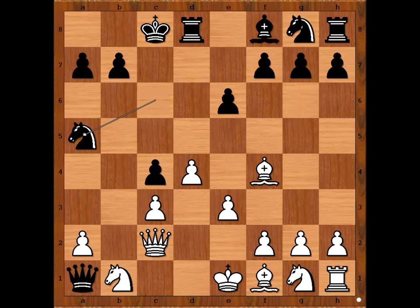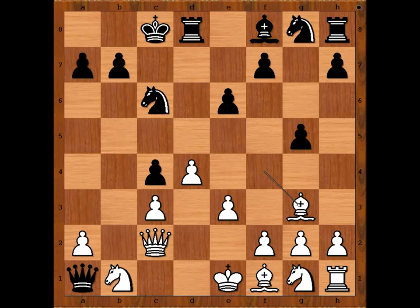Knight to a5 was tried in the game Ortega-Mazzini in 2007 and black lost that game too. G5, bishop to g5, bishop to g3, knight to a5, defending the pawn on c4, intending rook to d5, rook to b5.